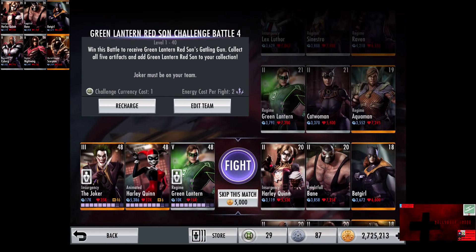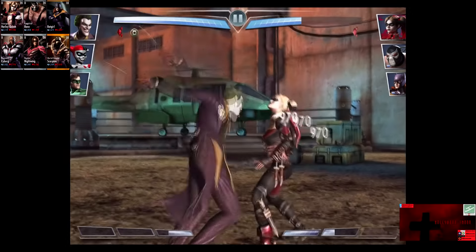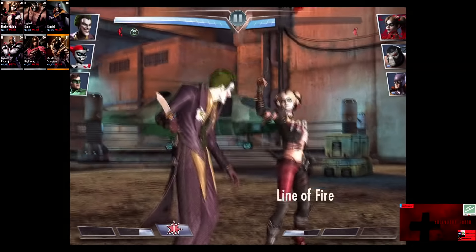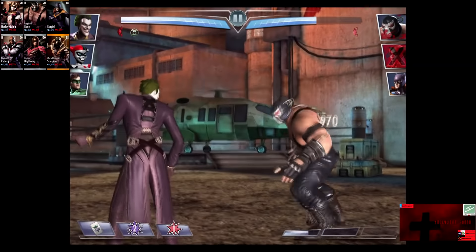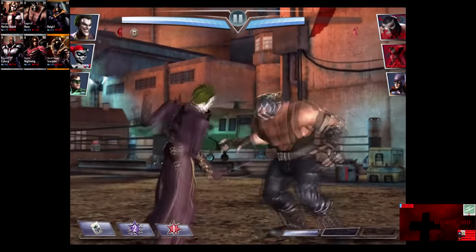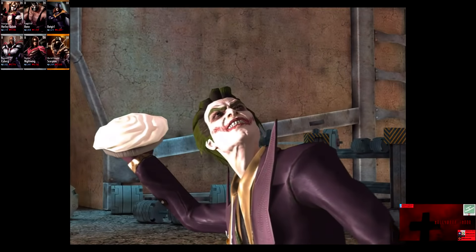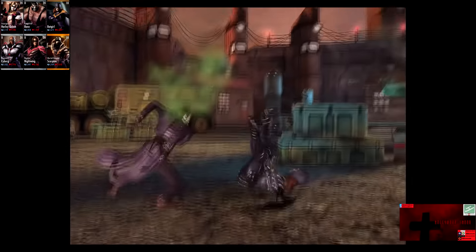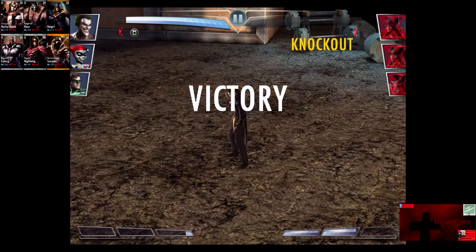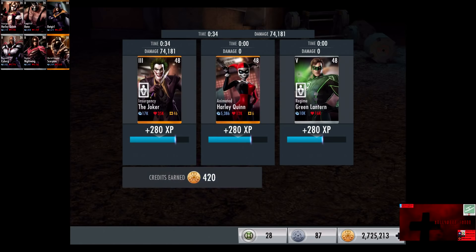In the second matchup, we have Insurgency Harley Quinn, Nightfall Bane, and Batgirl. Skip the match is 5,000 credits. Harley Quinn starts off with one bar. Line of Fire connects for about 1,800. Harley Quinn is eliminated. Nightfall Bane with a Raid Slam blocked for 998. Venom Overdose kicks in. Raid Slam blocked for 976. Bane is eliminated and we go off the Let's Be Serious — Batgirl is eliminated. 60,114 damage for the victory in the second fight. 280 XP, 420 credits.